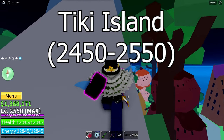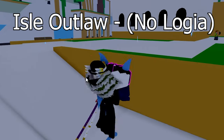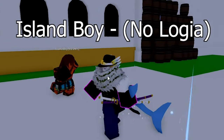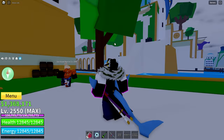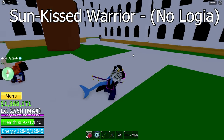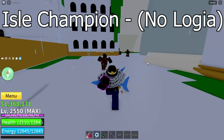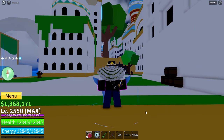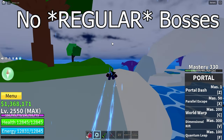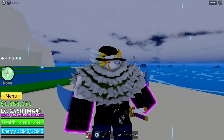Now onto Tiki Outpost. All quests here have Haki: the Isle Outlaw, the Island Boy, the Sunkist Warrior, and the Isle Champion. Tiki Outpost does not have any regular bosses, but if you go behind the island with a boat and continue forward where the rocks are, there will be sea events that spawn.